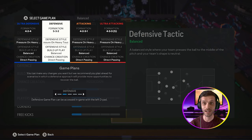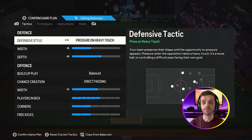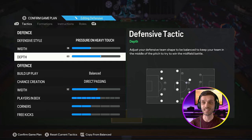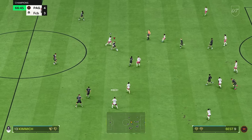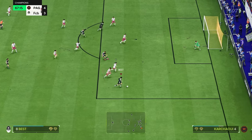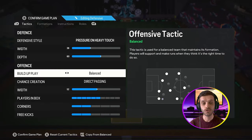For defensive style, you need to put it on pressure on heavy touch, with a width of 38 and depth of 60. Pressure on heavy touch makes your team extremely aggressive up front, and with a depth of 60 you can get the ball back very quickly from your opponents, catching them off guard and scoring very easy goals with fast build-up.